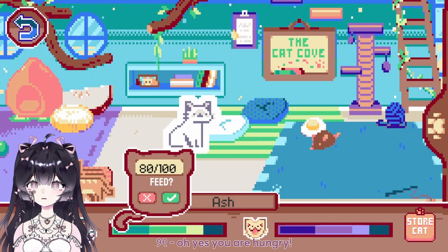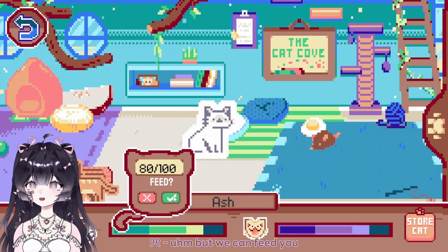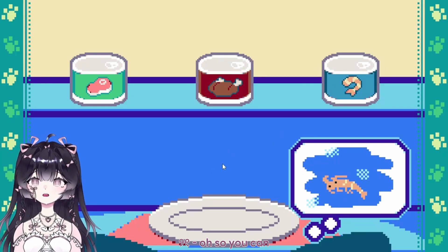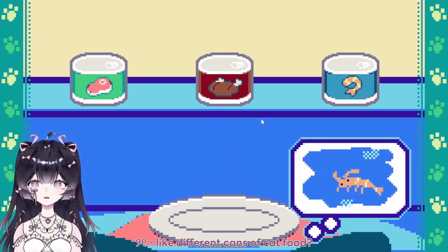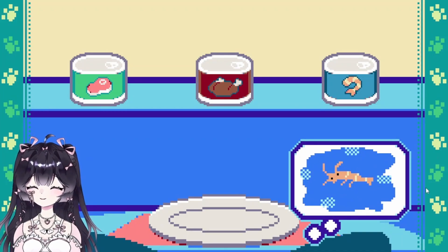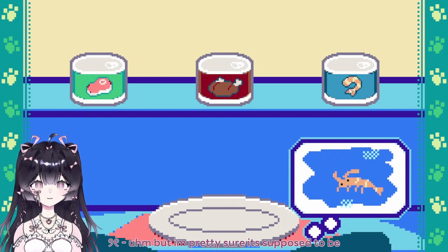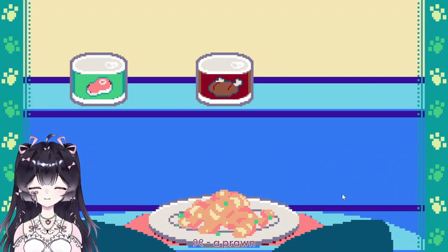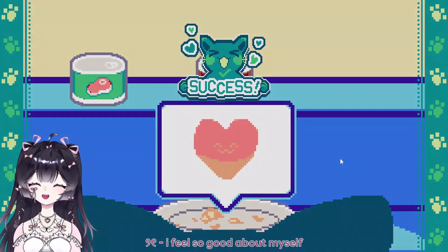So here is Ash — yes, you are hungry. You still have no affection for me, but we can feed you. You can give them different cans of cat food — this one looks okay, why does it look like a cricket? I'm pretty sure it's supposed to be a prawn. Oh success! Oh my god I feel so good about myself.